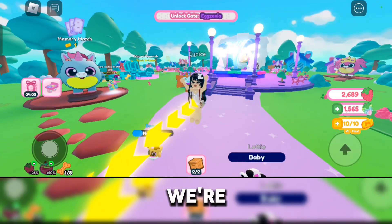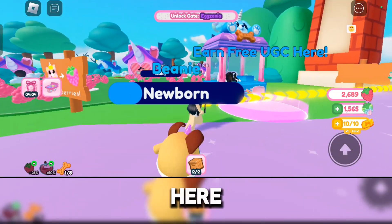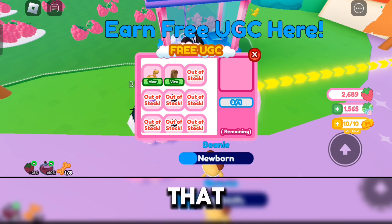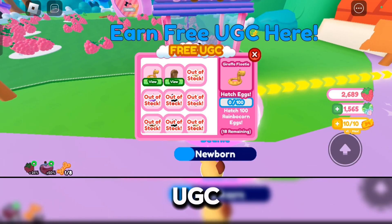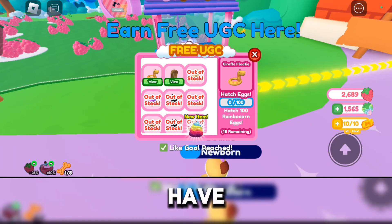Okay, so we're in the game now. Let's go here to this UGC stand to check all of the available free UGC items that they have. Right now there's only two, which is Pretty Dark Blonde Hair 2 and Giraffe Floaty. A bunch of their UGC items are already out of stock, so we only have two left.